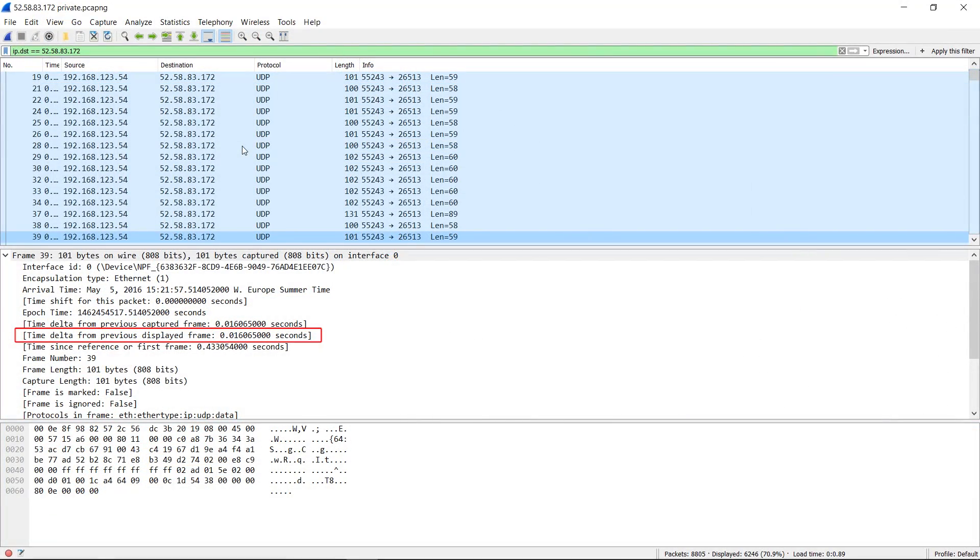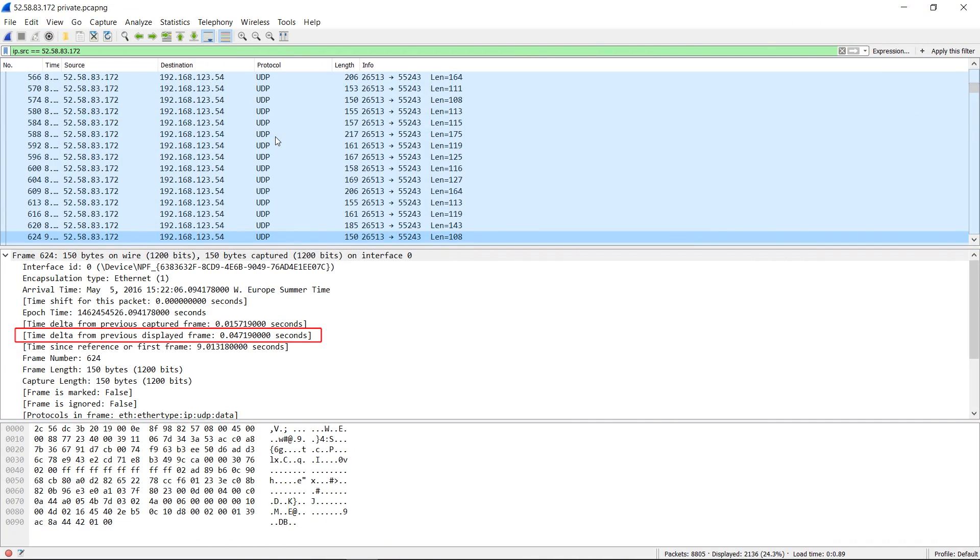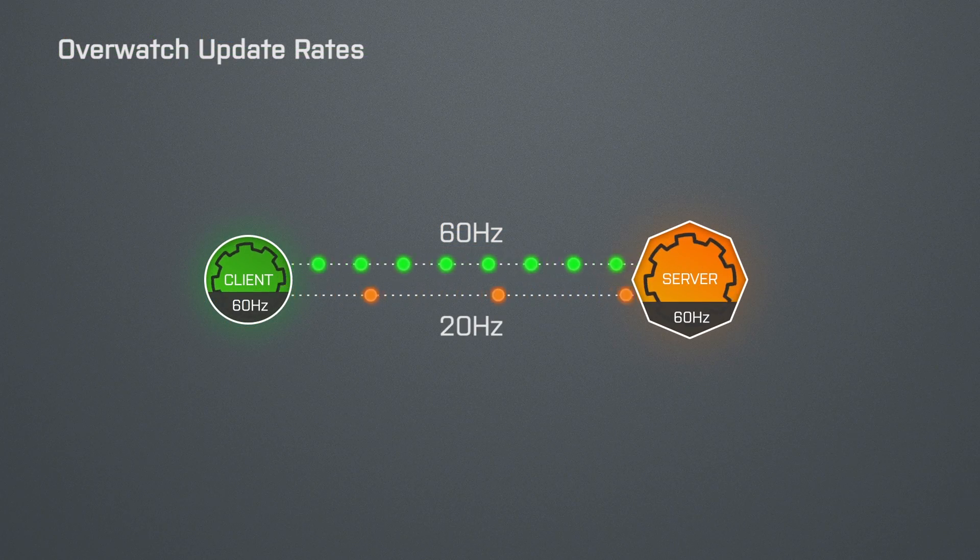Now, how about the update rates at which the client sends and receives data? When we look at the captured network data in Wireshark, we see that the game sends an update to the game server about every 16ms and it receives an update roughly every 48ms. Which means that we are looking at a send rate of about 60Hz and a lower receive rate of just 20Hz, while the game will most likely use a tick or simulation rate in line with its send rate of 60Hz. I knew that the game used a low receive rate during the closed beta, but I was still disappointed to see that the developers have not increased it to 60Hz, at least not yet.